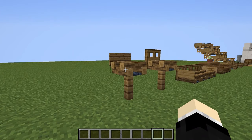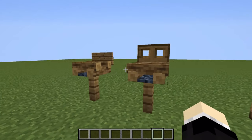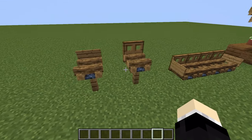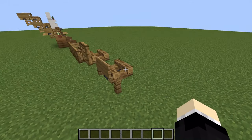First, bar stools. Simply place a campfire block on top of a fence. Then, attach a sign or trapdoor for the back.